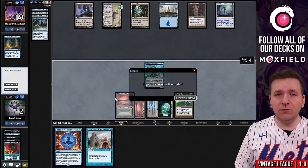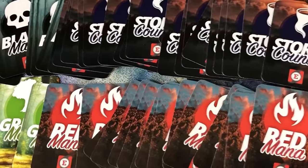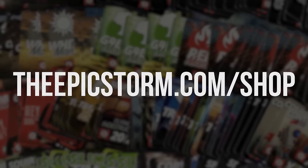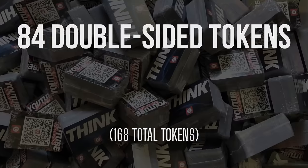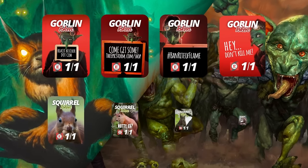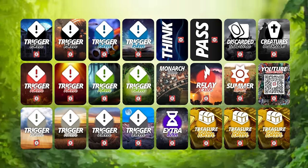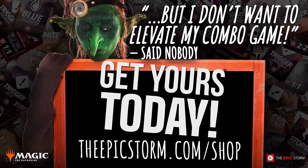We are now 2-0 with three matches left to go. Looking to make playing your favorite combo deck much easier? Look no further than the Epic Storm Mini Token Combo Pack, available at theepicstorm.com/shop for $14.99. This pack comes with 84 double-sided tokens — including classic Storm and mana tokens, plus fan favorites such as Goblins, Squirrels, and Slime Till Live. We've expanded this token pack to cover a variety of formats with new tokens. Stop by theepicstorm.com/shop and make an easy decision to elevate your combo game.